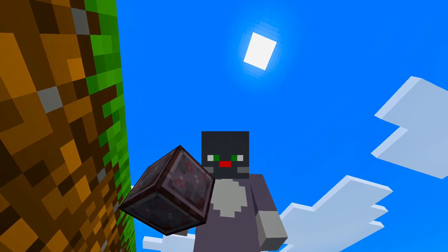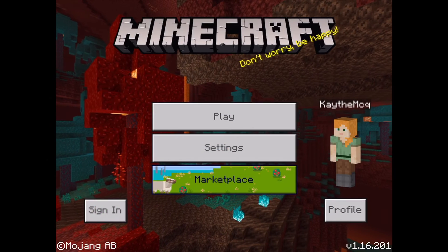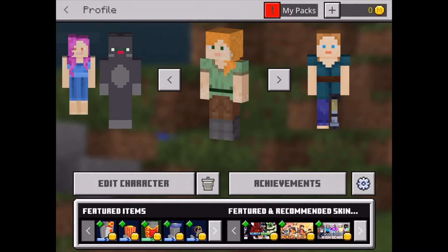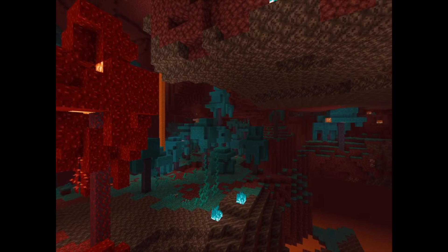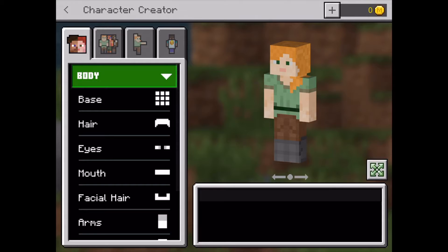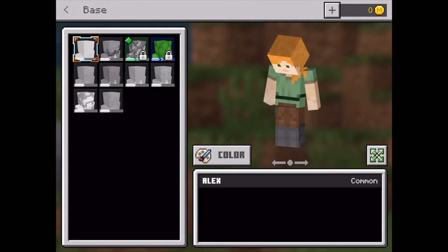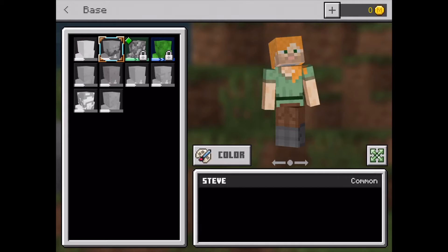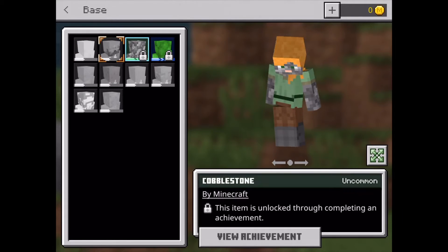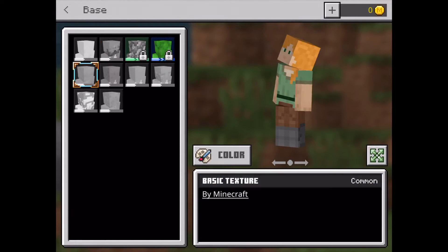Hello, my name is KDMCQ and today I am going to be making a skin in Minecraft. Click on profile, then press on edit character and then you can choose what to do. Press on base to get into base. You can change the type of skin to the default, or some that you have to get achievements for, and some are just free.